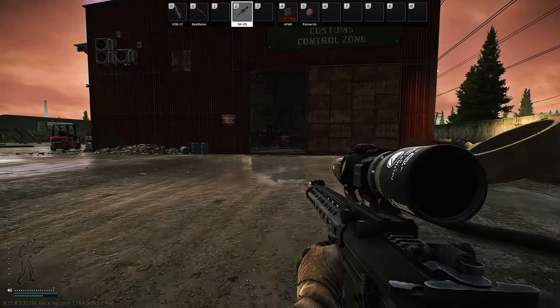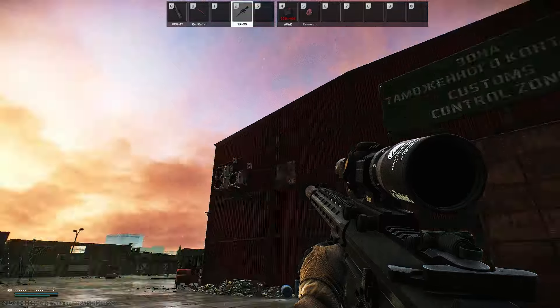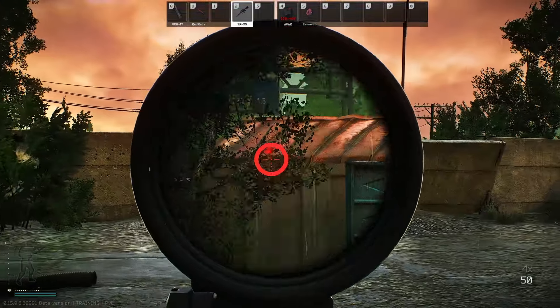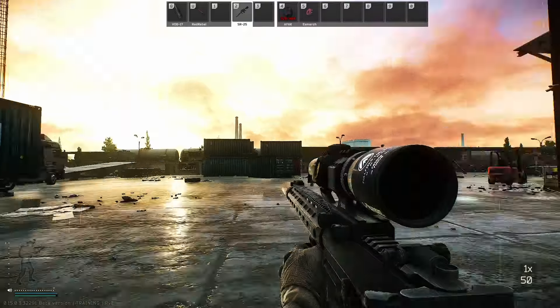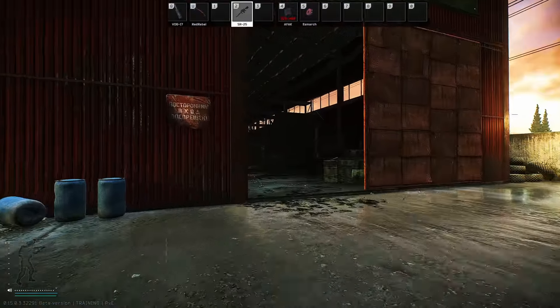Hey guys, it's Peppy. Really quick guide here on how to do Delivery from the Past that you get from Prapor. We're over here at Big Red, and if you're not sure where Big Red is, Crossroads Extract is down there and the RUAF is just over there. So you just come over here to the big yard with the Big Red building — that's why it's called Big Red.